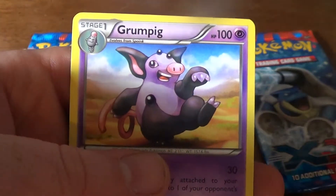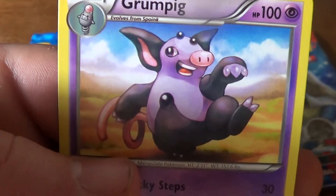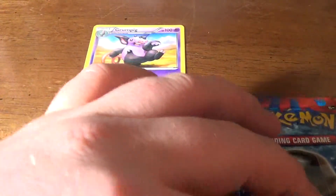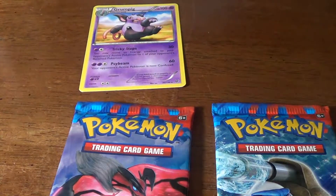A Reverse Foil Weedle and a Rare Grumpig. It's kind of an interesting looking pig right there, but whatever. It's Pokemon — they're supposed to look weird I guess, right?